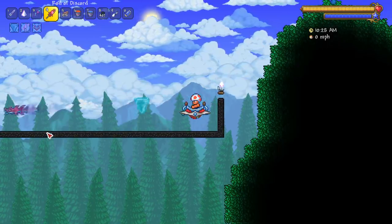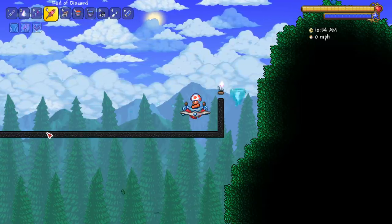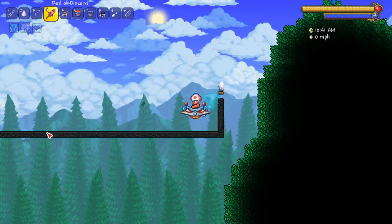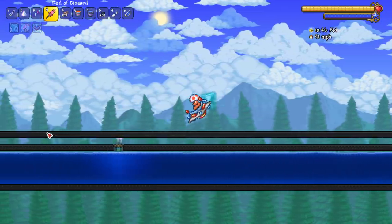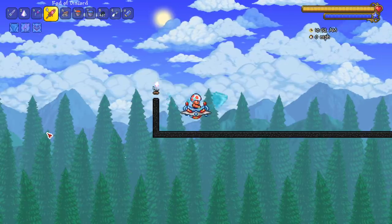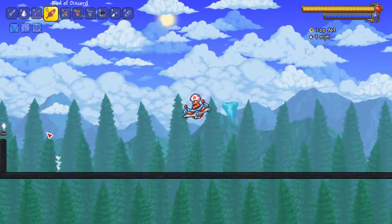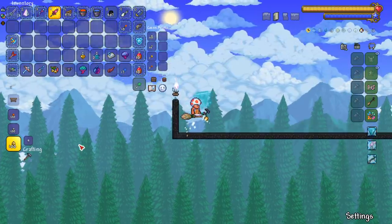Next up, the Cosmic Car Key — an all-time favorite mount for a lot of people, especially builders. Most builders nowadays might use the Black Spot on a master mode character, but otherwise this is still the go-to. A nice 41 miles per hour — probably one of the best controllable mounts. There's a little delay switching directions but it's really easy to control.